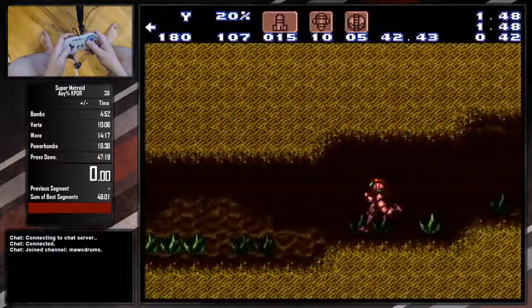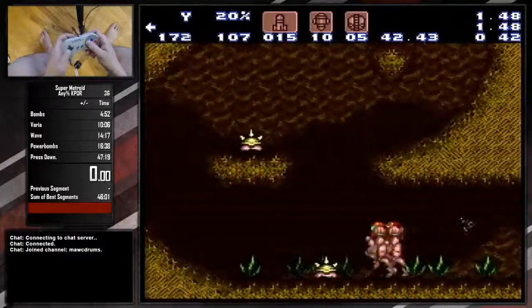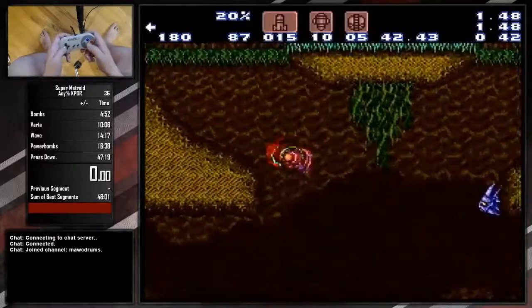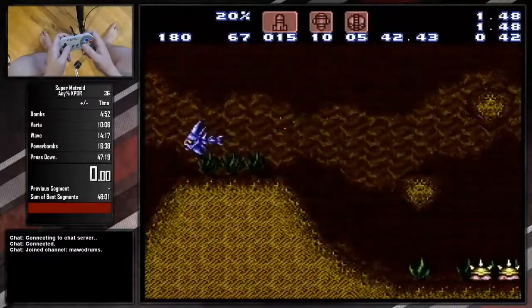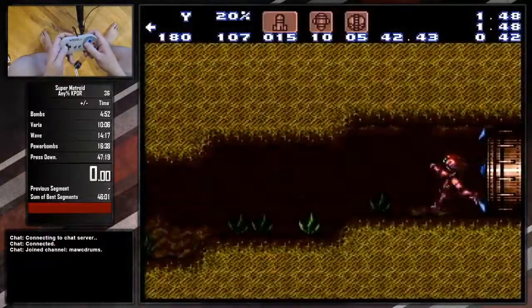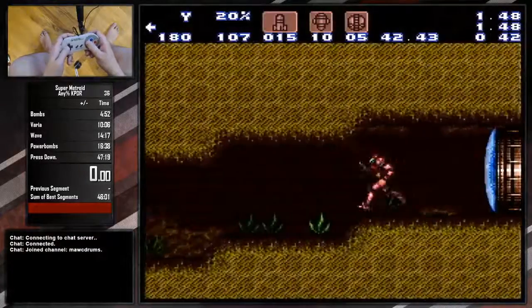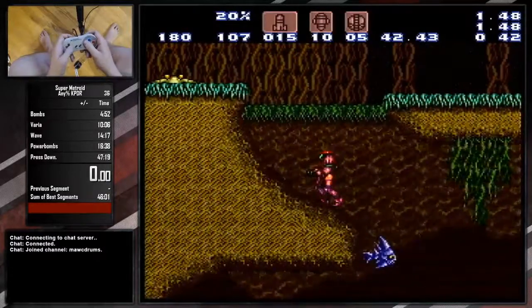The next difficult part of the trick after those jumps is making it past this fish right here. He's going to be closing in on the wall that I'm wall jumping off of, and he's going to be about there when you make it past him — it's going to be really tight. That's a great indication of whether or not you're going fast enough in the beginning to even get the trick at all.